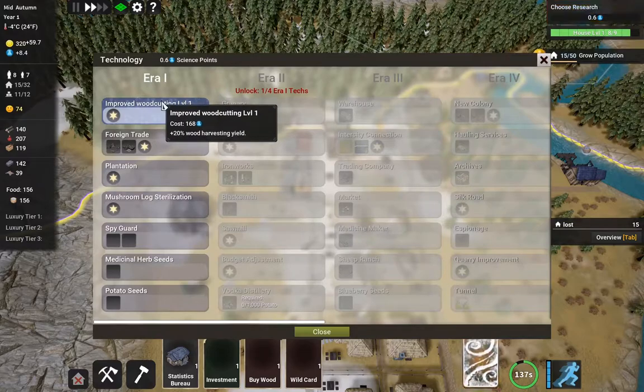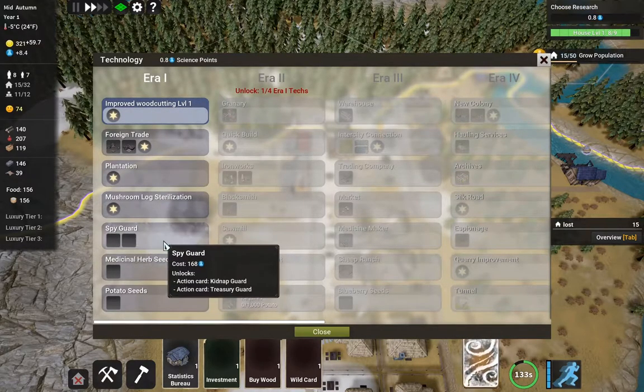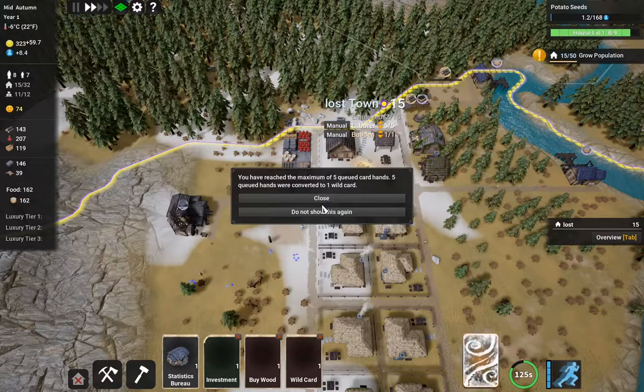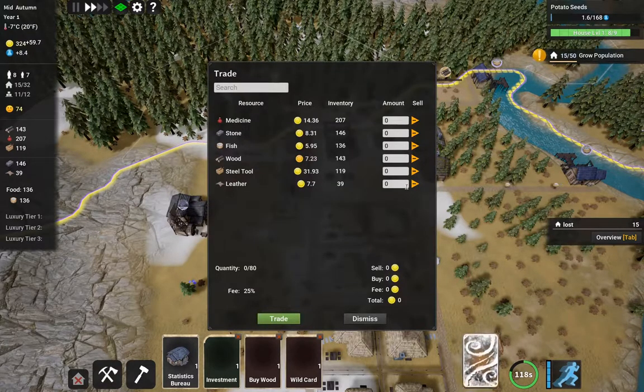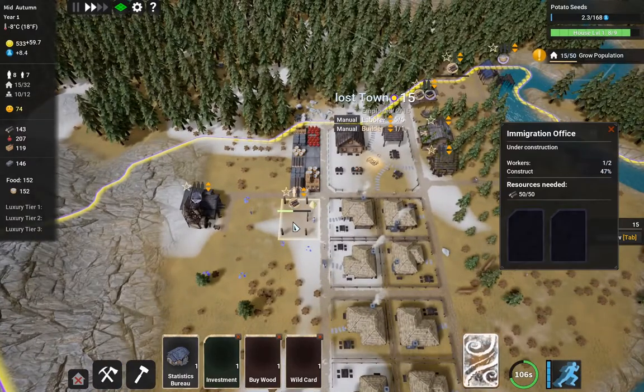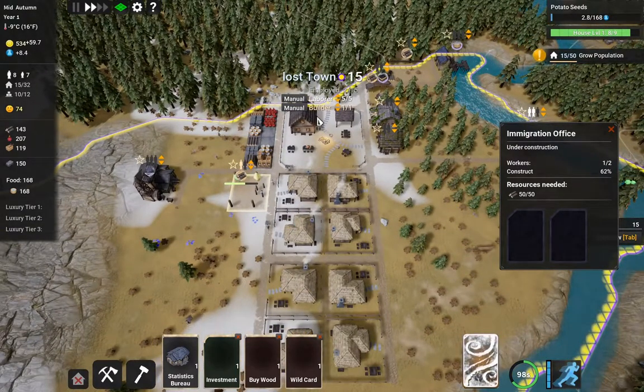Research completed — improved wood cutting. I think we'll go for potato seeds. A caravan has arrived and we can sell the leather for 200 gold. There we go, a little bit more gold. Our immigration office is going up. We need people to run our things — that's going to be very important. We have unlocked the employment bureau; we probably want one of those too.